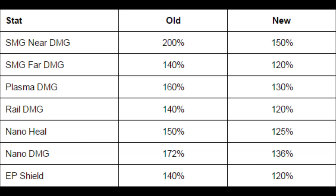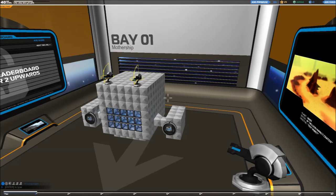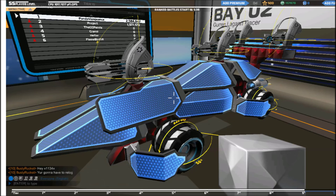There are also changes to overclock values which will change early game damage compared to late game damage. The amount has been adjusted to make it more even for all weapons: SMG near damage is reduced by 50%, SMG far damage is reduced by 20%, plasma damage is reduced by 30%, rail damage is reduced by 20%, nano heals is reduced by 25%, nano damage is reduced by 36%, and electroplate shields is reduced by 20%. Mk1 weapons are now buffed to help out new players. Mk10.1 to Mk10.9 electroplates got their shields reduced and are now matched with their lower CPU costs. Tx shields also had a larger number than intended, so Tx shields are now reduced.